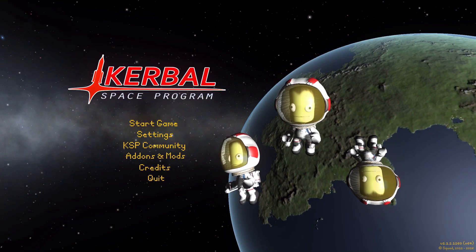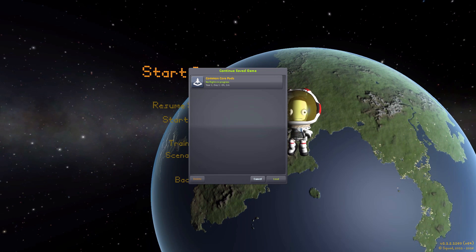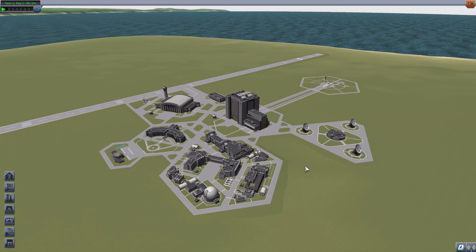Hello everyone and welcome back to Cudabo Space Program, where today we are having a look at yet another wonderful mod, this time in the form of Common Core Pods, which is being made by forum user RaptorHunterMZ. What this glorious little piece of work looks to add into the game is a handful of new command pods for you to use on your ships, as well as a few decouplers to go with them. It's kind of a small parts pack at the moment, but it is a beta release and there are more parts to come.